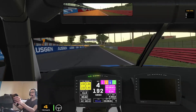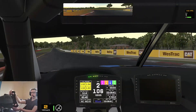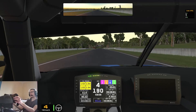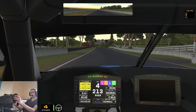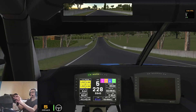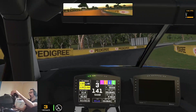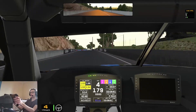That's a lap of Bathurst. Let's go for another one, see if we can get a better time — 2:06, that's not a terrible time at all. Again through Hell Corner. In the race you're probably going to be looking for anywhere around the 2:05 mark — this is just on the baseline setup on a full tank of fuel right now, and this being the sunrise session the track temp's quite low.